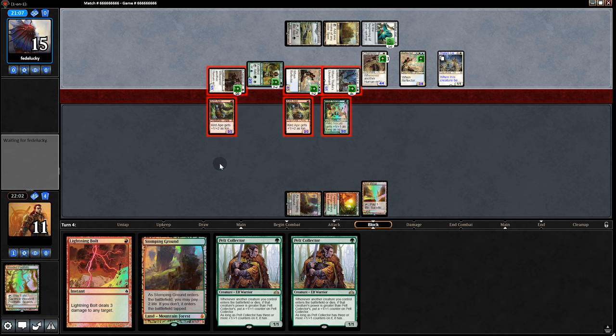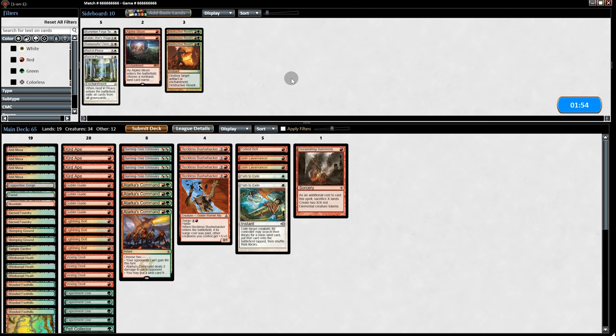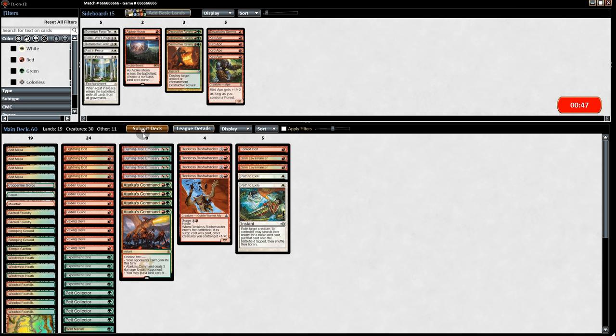That should do it. Going to game 2. If only we got a second Forked Bolt. After game 1 we'll have a better shot because we have Forked Bolt, Grim Lavamancer, and Path to Exiles. Curd Ape is the card to cut, and Goblin Guide isn't that great but they have so few lands it's not too bad to keep in. A 2/2 is only good for so long against Humans. We'll just go to game 2 and hope for the best.